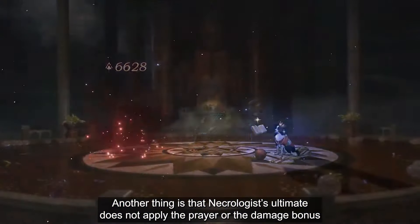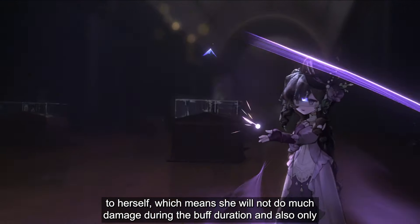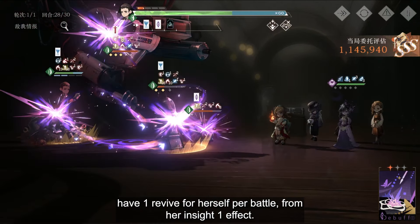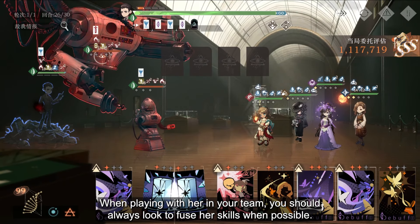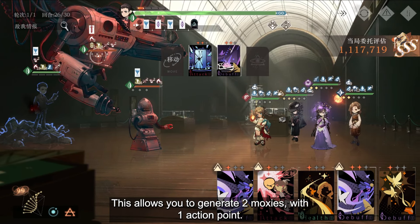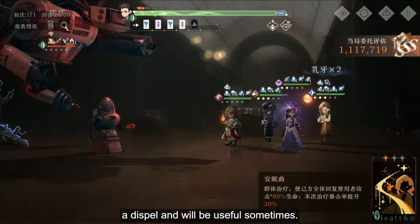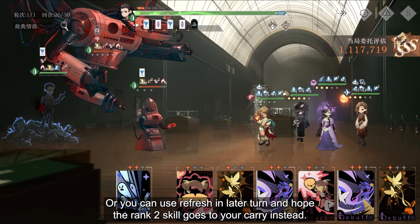Another thing is that Necrologist's ultimate does not apply the prayer or the damage bonus to herself, which means she will not do much damage during the buff duration and you should look to use that action on someone else. She will only have one rewind herself per battle from her Insight 1 effect. When playing with her in your team, you should always look to effuse her skill when possible — this allows you to generate two moxies with just one action point. After that, you can either choose to use the skill (especially considering her skill has a dispel and will be useful sometimes), or you can use refresh in later turns and hope the rank 2 skill goes to your carry instead.